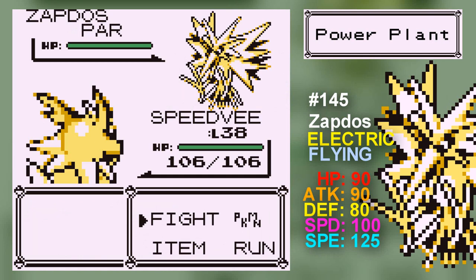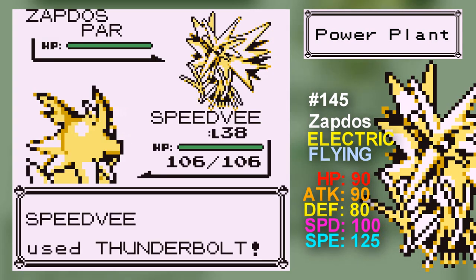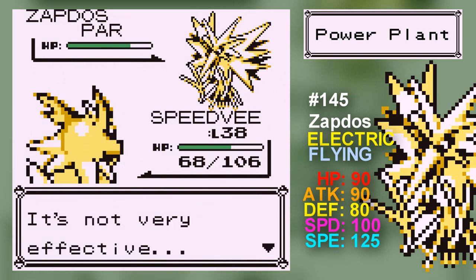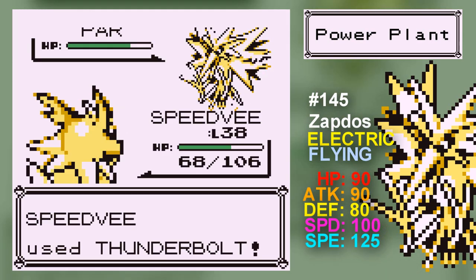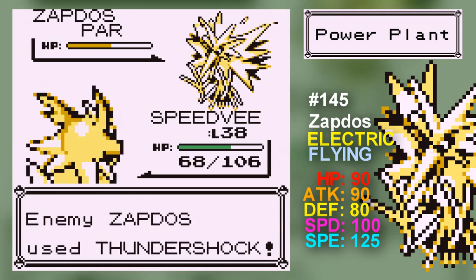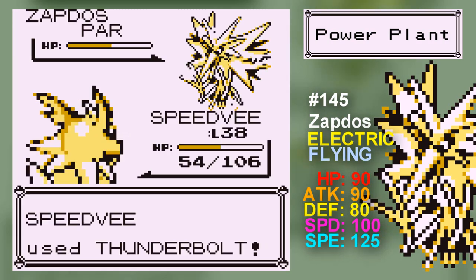Zapdos only knows two moves. His speed is sooo high — though he's not as fast as Electrode. Drill Peck is one of them, and I'm assuming the other is an Electric type attack. That being said, he learned some really good moves and he's Electric type. If you want a good Electric type Pokemon, Zapdos is one of your best bets. If you miss Zapdos, try one of the Voltorbs or Electrodes — they're pretty good too.